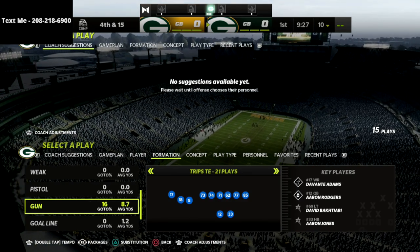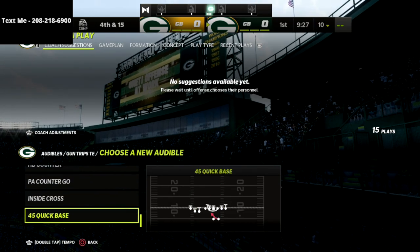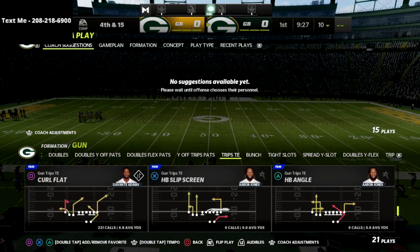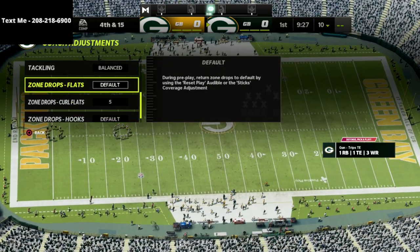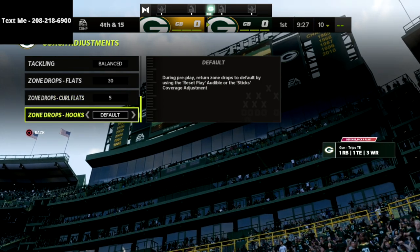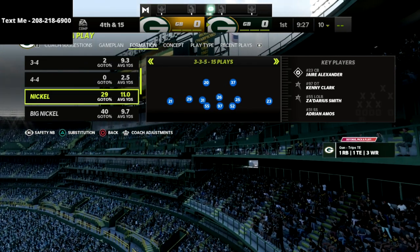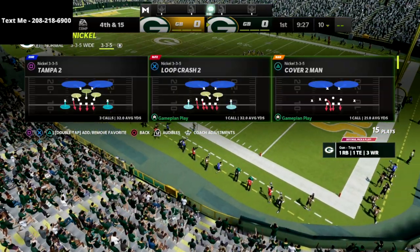Let's dive in and show you how we can slow down trips tight end. Trips tight end is honestly a very effective offense this year — just as good as last year, if not more so. First and foremost when defending trips tight end: put your flats on 30, curl flats on 5, and leave your hook curls on default. We're also going to come out in the safety nickelback package out of the nickel 335 normal, which gives us unique adjustments to roll coverages.